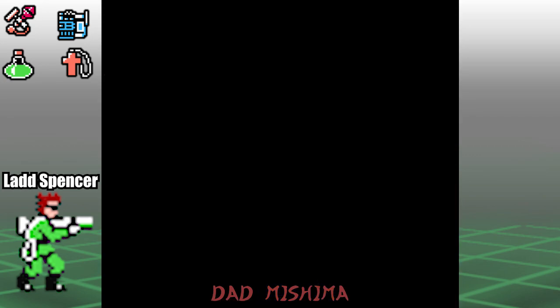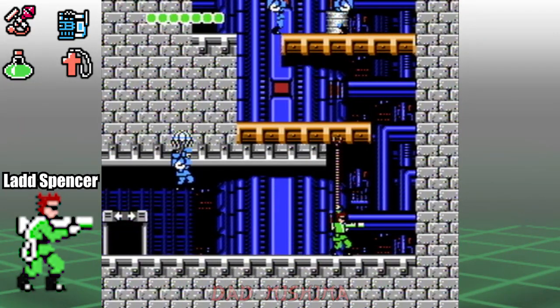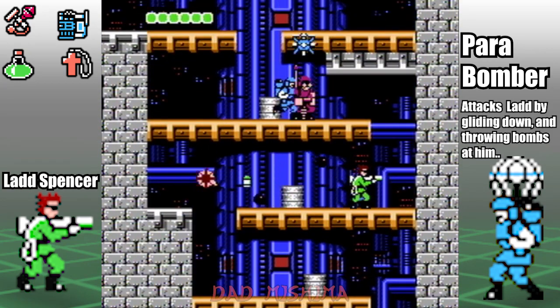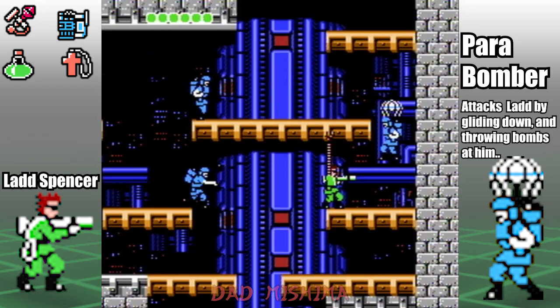Now we're in the area with the first communications room. We need to make our way up and take out the pair of bombers as they glide down. When you reach the top, continue to the left and enter the communications room.